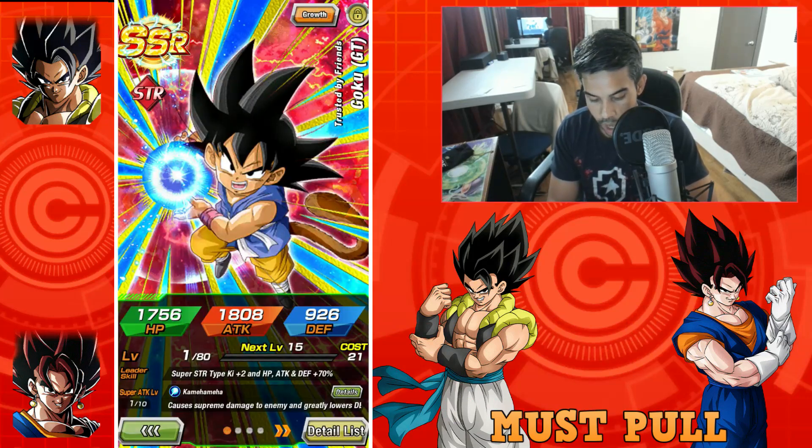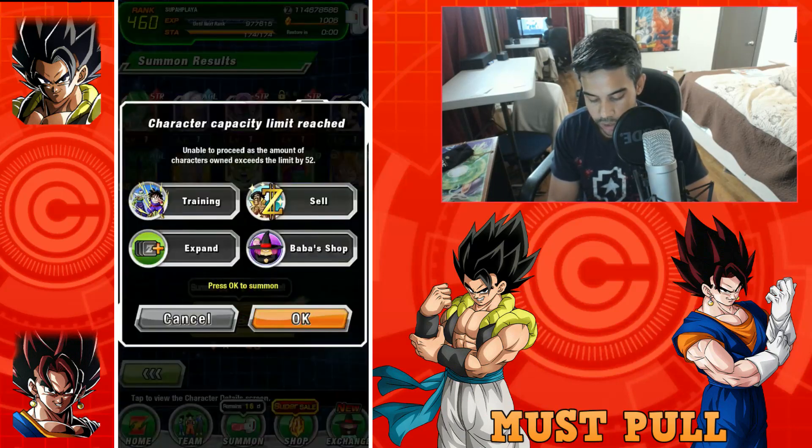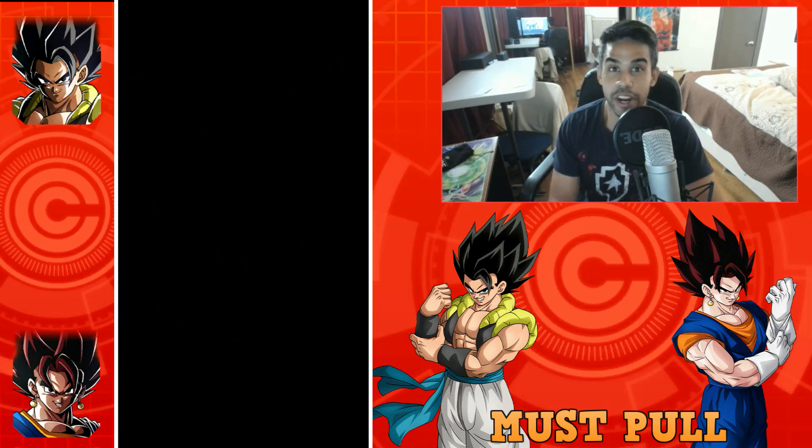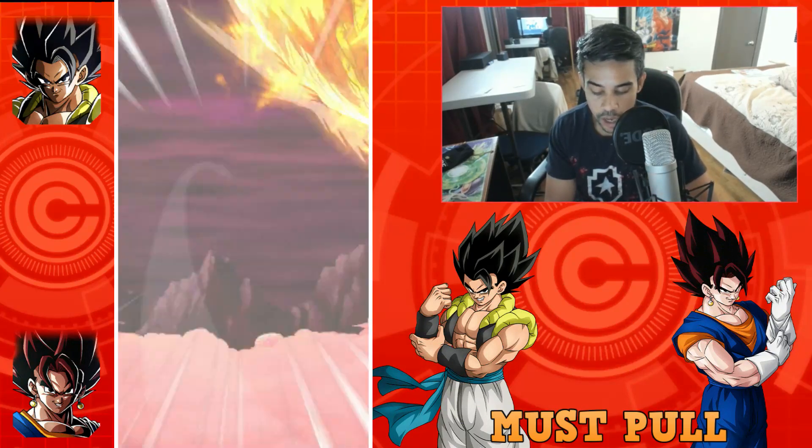Yeah, Kid Goku is whatever. Definitely not Guldo — definitely want to sell those. We're gonna keep rolling through this. This is the 45-stone summon, can I pull something good? We got Android 18, Beerus and Buu. Going Kamehameha to that big boulder in the sky — can you give me Vegito? Cracked screen — that means something good right? We got Chiaotzu, got that weird lizard thing, another weird lizard thing. That hurt — Gowasu.